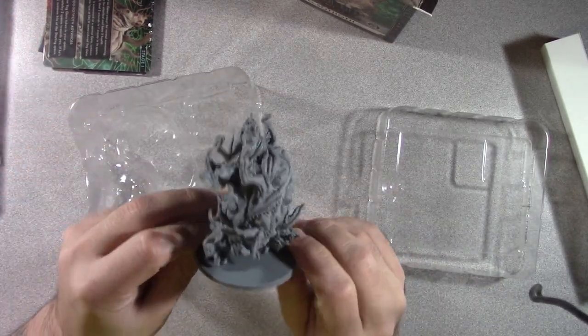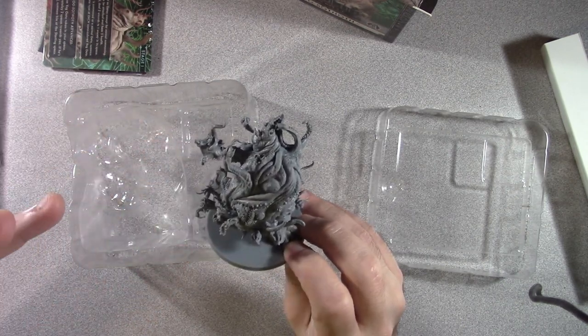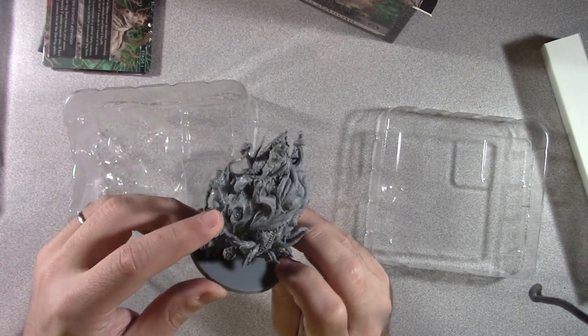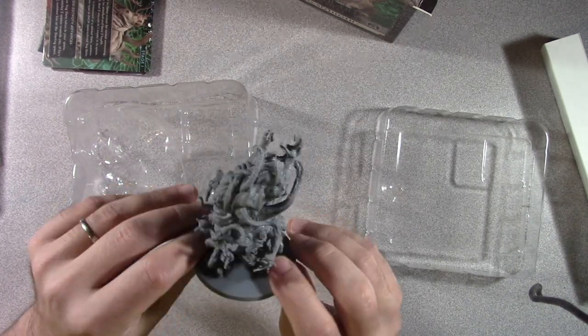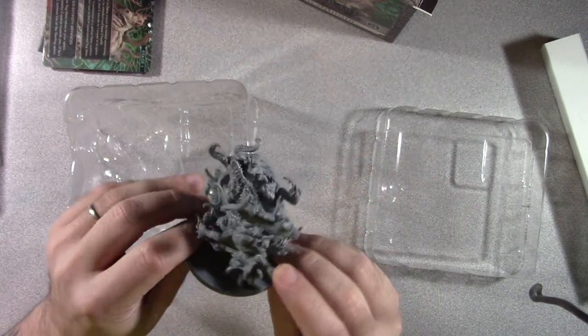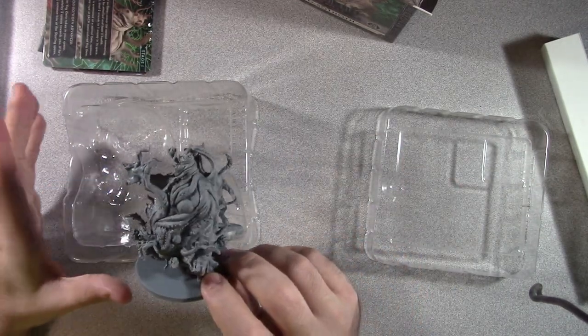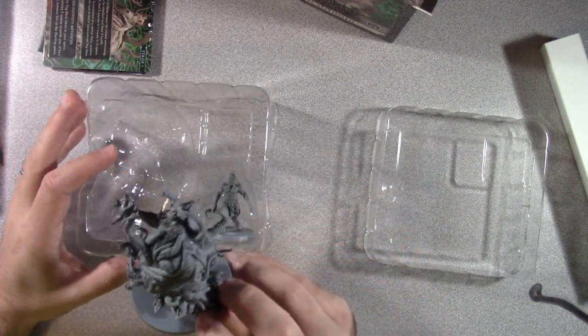Here's Yogg-Sothoth. Once again, creepy. Nothing like mouths with teeth and then tentacles and arms coming out of the mouth. Yeah, that's just always nice. There's a mouth right in the middle — this thing is bad. I can't wait to see somebody paint this for me.